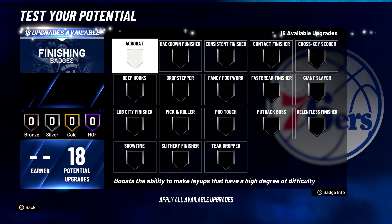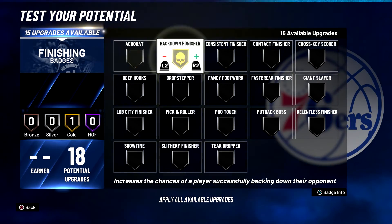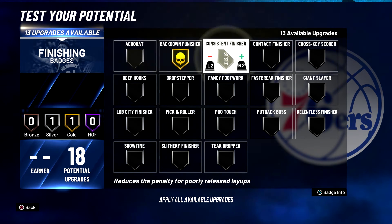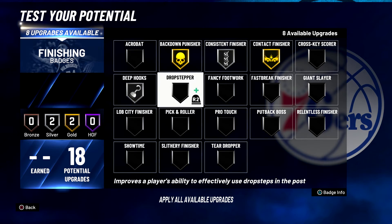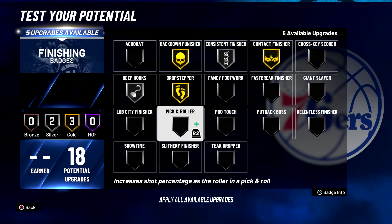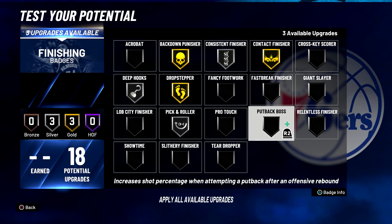For your finishing badges, you're going to put Back Down Punisher on gold, Consistent Finisher on silver, Contact Finisher on gold, Deep Hooks on silver, Drop Stepper on gold, Pick and Roller on silver, and Put Back Boss on gold.